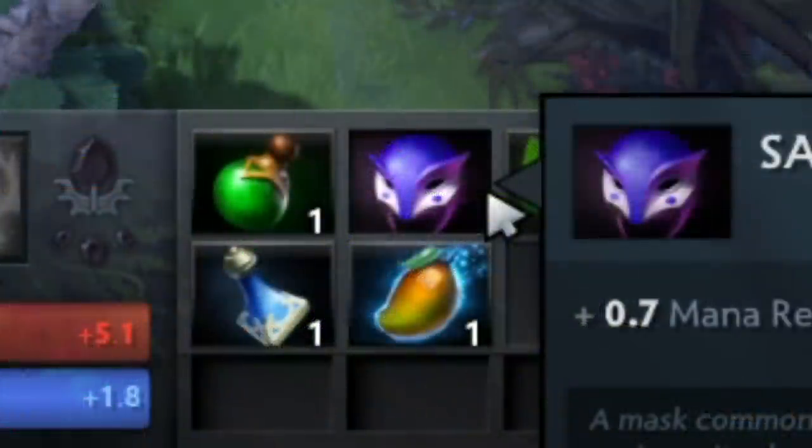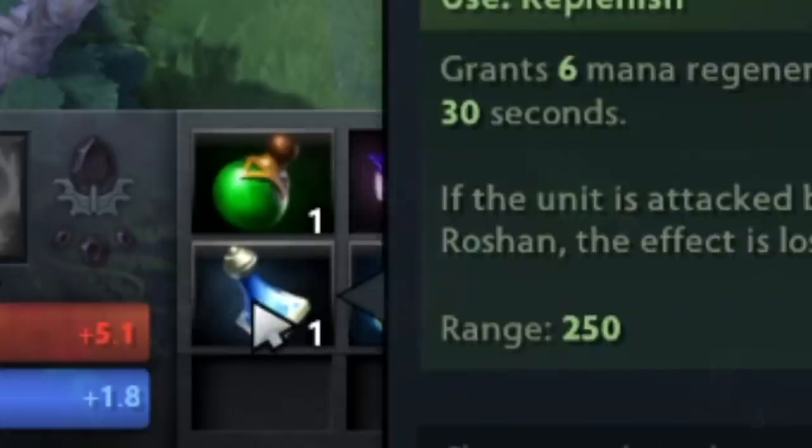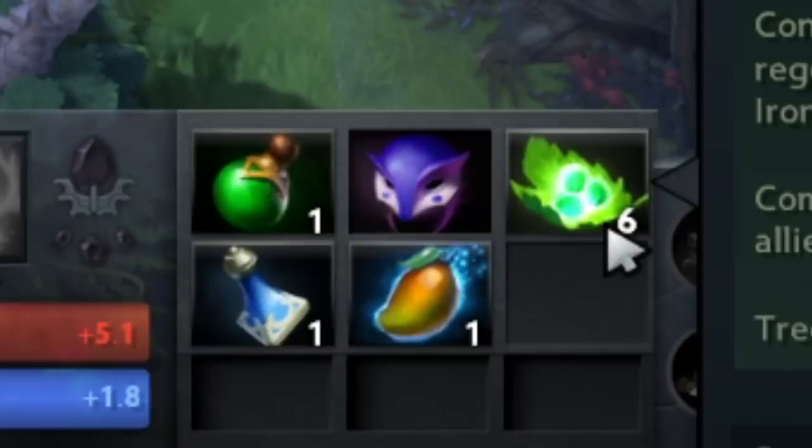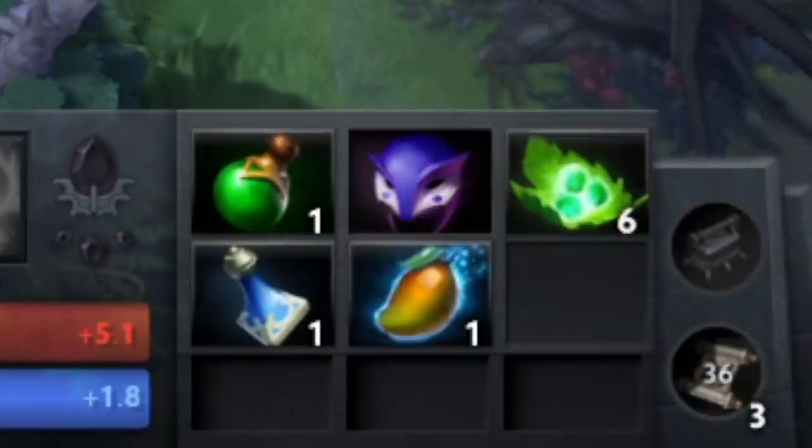In terms of starting items, I go for Sage's Mask, two Mangos usually — I went Clarity because we lost gold picking here — two Tangos so you have enough regen to survive, and a Healing Cell for bonus regen in case you take a bunch of damage. Basically you want enough regen to get to your bottle and just spam Napalm on creeps to get last hits.